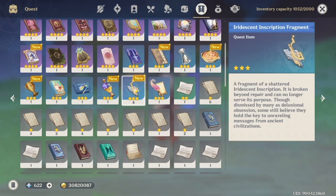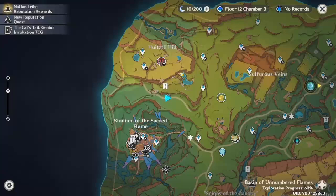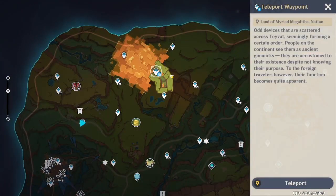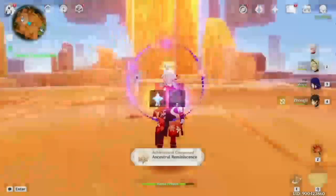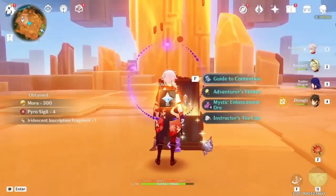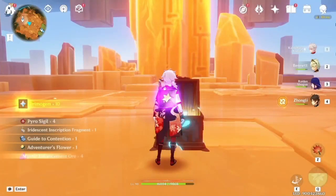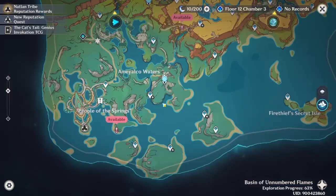The first location is in this place. When you complete the world quest 'Peace to the Slumbering,' you will get a chest here that contains the Iridescent Inscription Fragment.